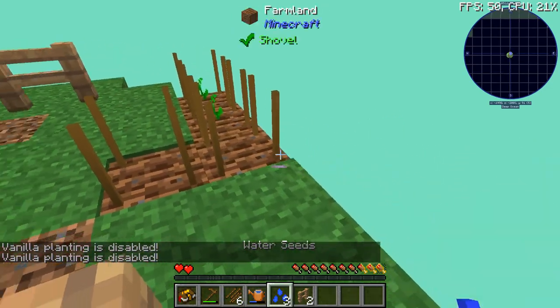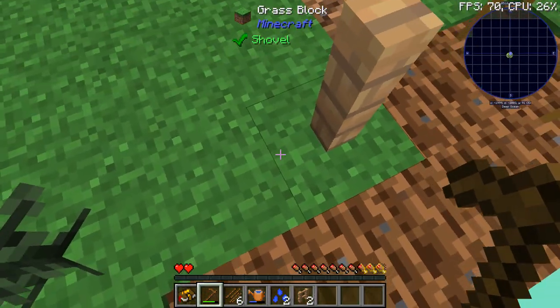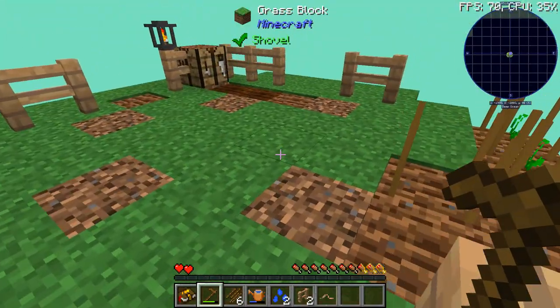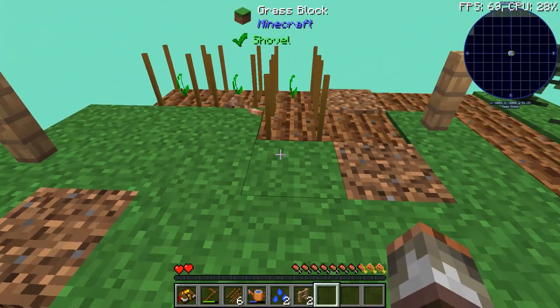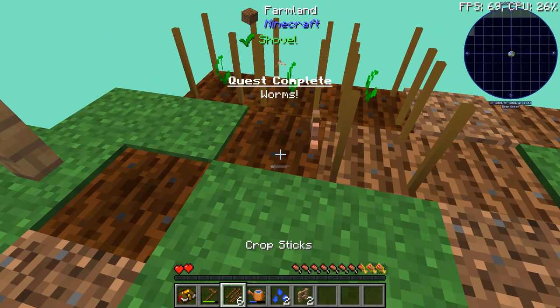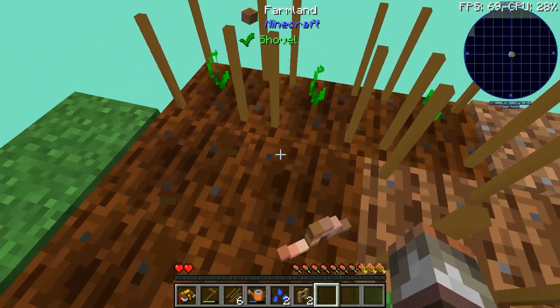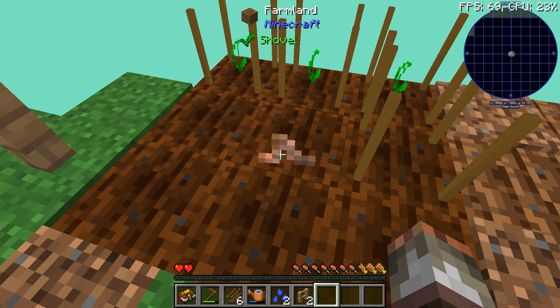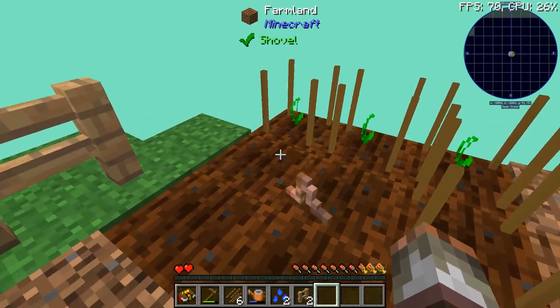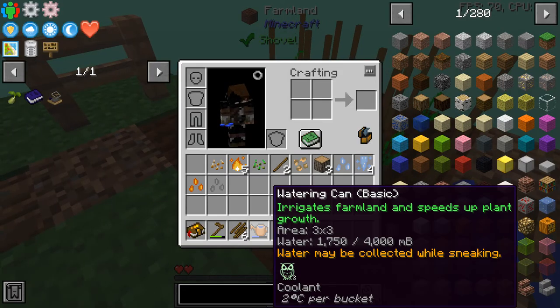The reason I'm leaving a space in the middle is because eventually we'll get worms. If you hoe grass, eventually you'll get these worms — they're really good. What they do is give a growth buff to plants in a 3x3 area. You can put a crop stick and a crop on top of them, but then you can't use a watering can. So it's better to just leave a gap and use crops on the outside.